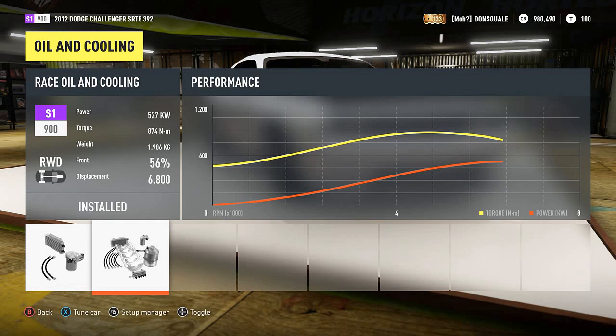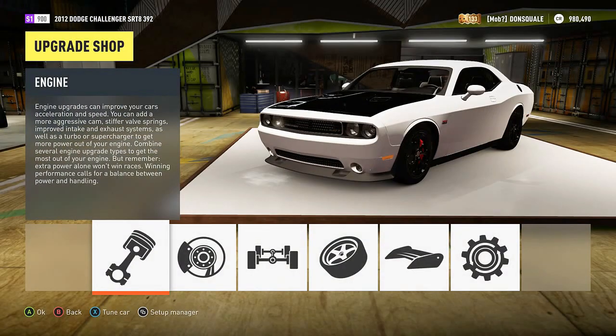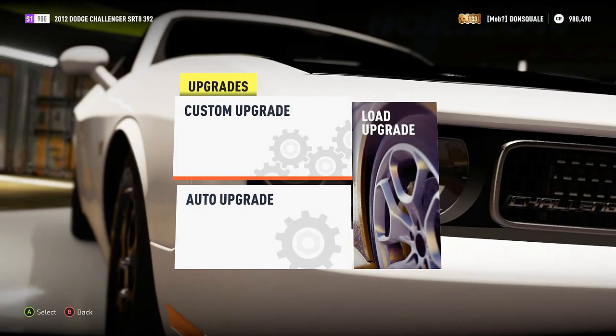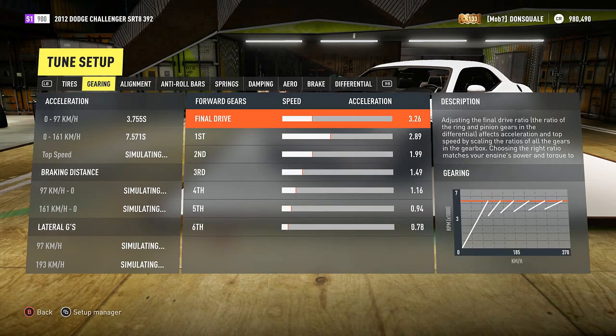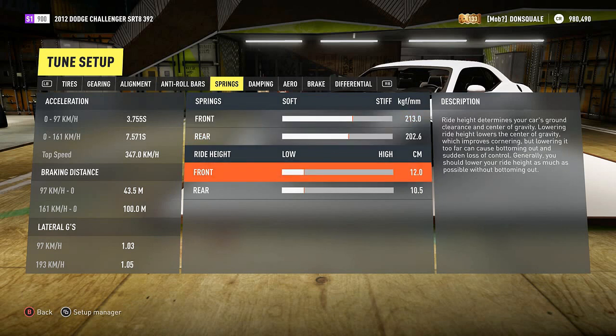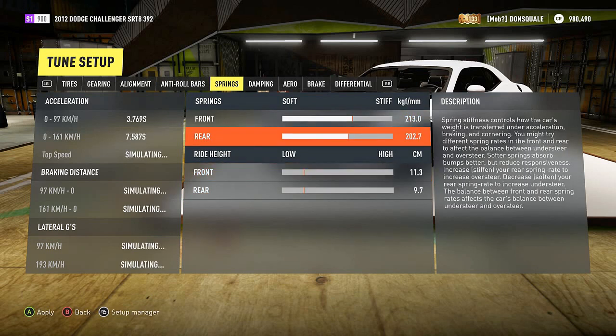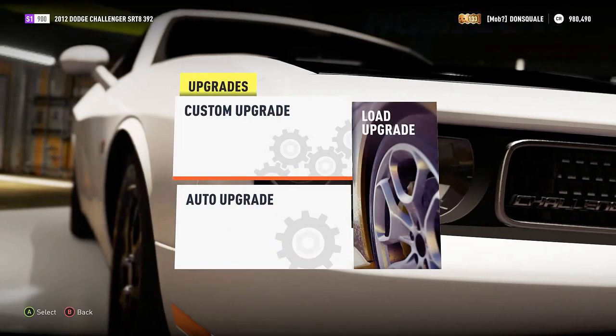We're going to leave our flywheel stock. If you go in here you'll notice we have our 527 kilowatts of power - things are looking good. We're topped out at S1 class which is going to make this great for drag racing and competitive with all the S1 cars out there. Let's tune this thing slightly - look at that, topping out at 347 kilometers an hour which is going to be fantastic. We're going to drop this thing to the ground and stiffen up the springs to make sure it's super rigid when cornering.